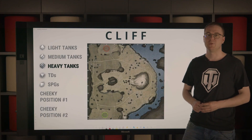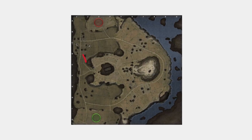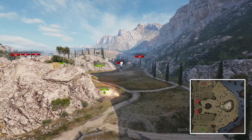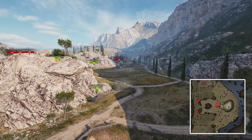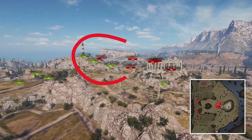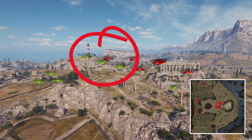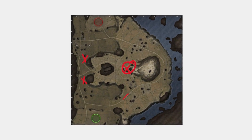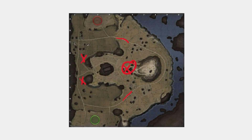Slow heavy tanks are faced with a choice. They may either battle it out in an entrenched kind of warfare on the 1-2 line, or drive towards the middle area to help their allies where their faster counterparts should already be waiting. Also remember to try to stay on roads, because on those you will be faster than on fields, for example.